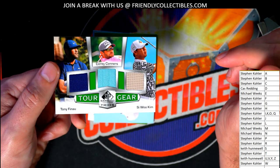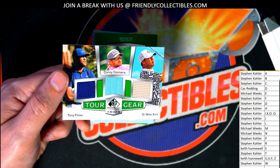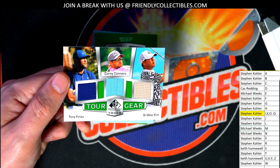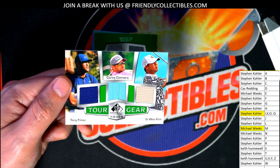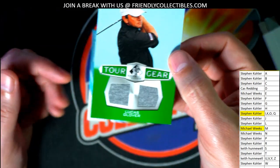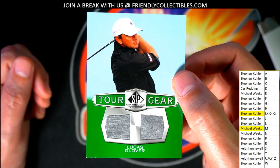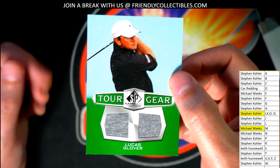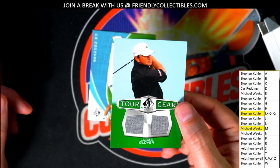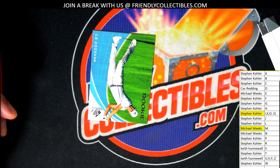The final hit is tucked away in here as well. Michael Weeks with the big Letterboard Lettermarks — that's awesome. Our final hit in the break: Tourgear, Letter G, Stephen K. Tourgear — Lucas Glover. Nice Tourgear. Maybe we got some good rookies over here, some great things left in the break. Three hits in SP Game Used.